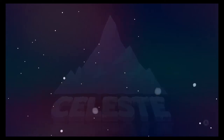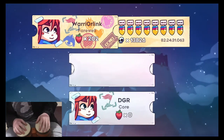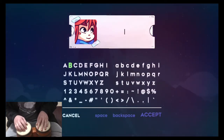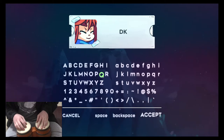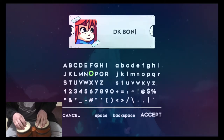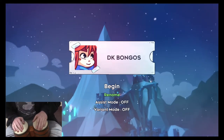I don't want to start with the name Madeline. Let's see if we can try to rename ourselves. It's a little difficult. There we go — Climb, let's go down. Rename. I'm using the left bongo to move my cursor, and the top of the right bongo to press A. Seems like that should work. B, just go over — Bogos. There we go: DK Bongos. All right, let's begin.